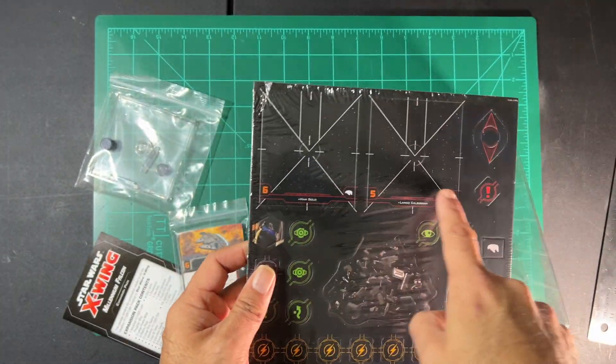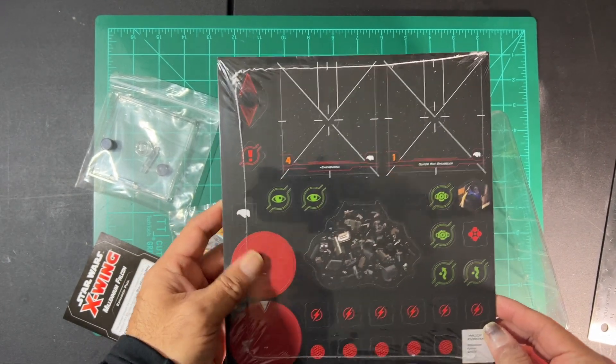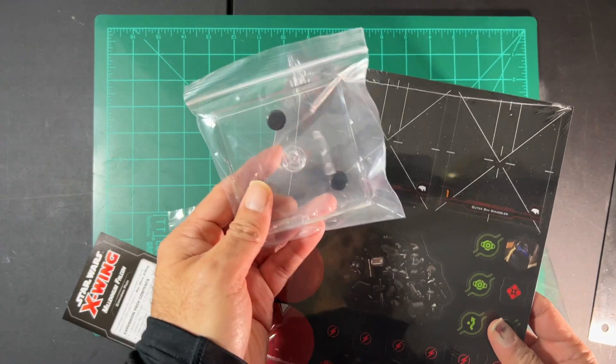The token sheet also has Han Solo and Lando on one side, and Chewbacca and Outer Rim Smuggler on the other, which you can use with the base.